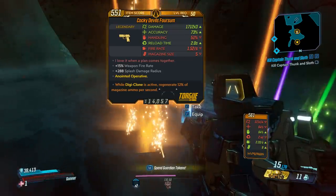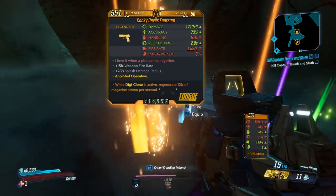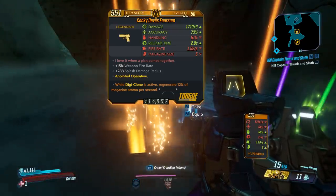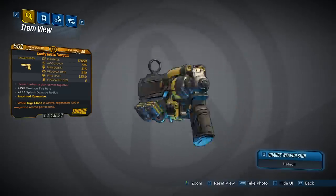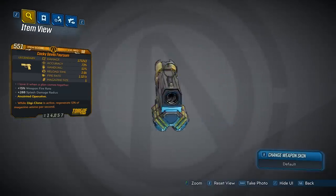This one is anointed, but we're not going to worry about that for the testing. Also, this gun can come in all the different elements. The gun looks pretty good — it's your typical Torg Magnum look with a black and yellow theme. It looks very clean, and yeah, I like it.